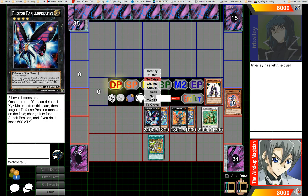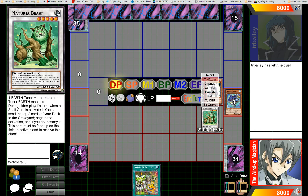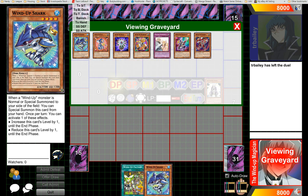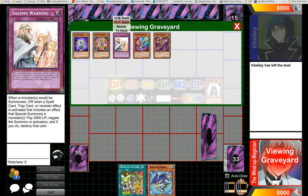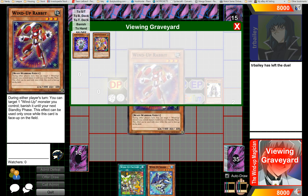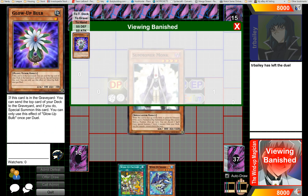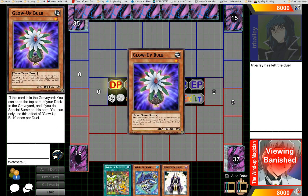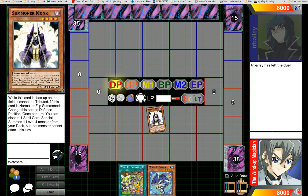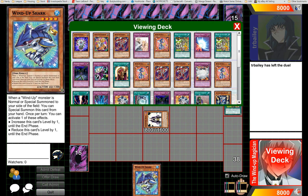Now if you're saying this combo is really important but you don't want to have to open the limited Wind-Up Magician, let me show you something. I initially did this with Summoner Monk because I thought it was going to be really important to open this combo, but it turned out it wasn't. This deck already has a pretty good matchup against the things it struggles against. All you need is a Summoner Monk, a Shark, and any spell card.